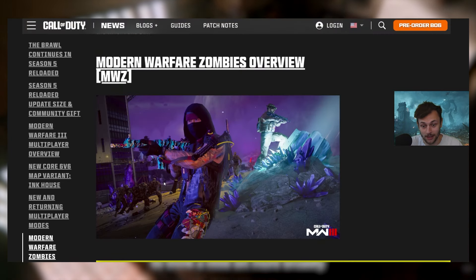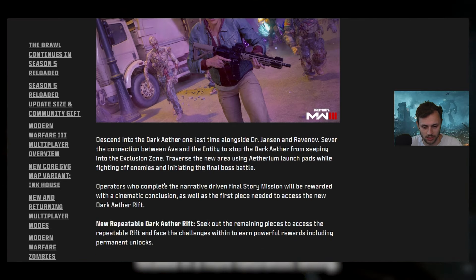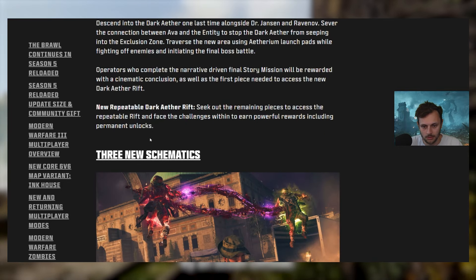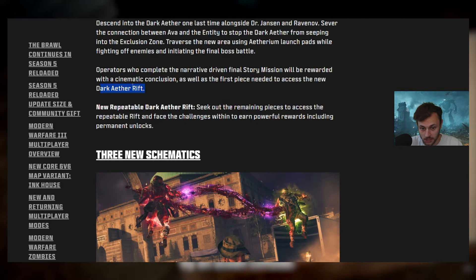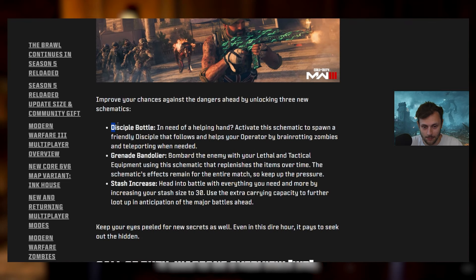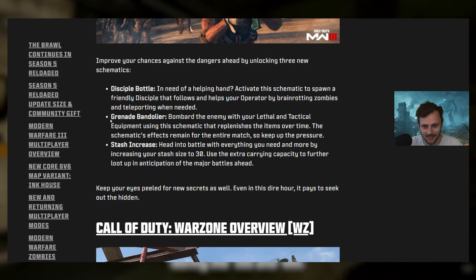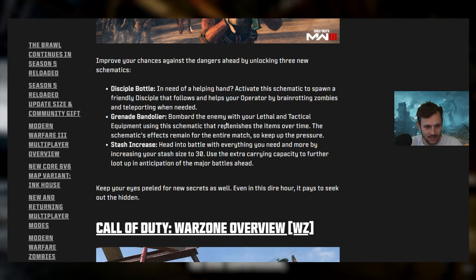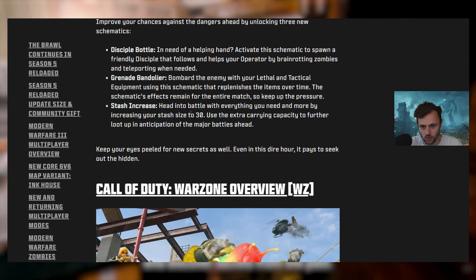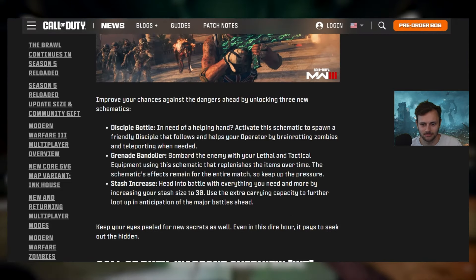For Zombies, this is the absolute final update — pretty unfortunate but still cool. We're getting a final story mission with a cinematic conclusion, a new Dark Ether rift, three new schematics including the Disciple Bottle and Friendly Disciple spawns.